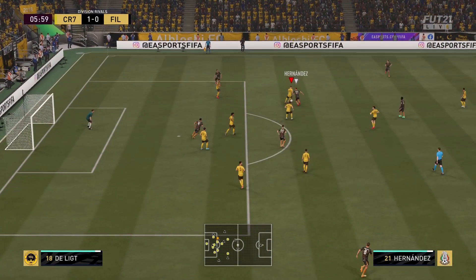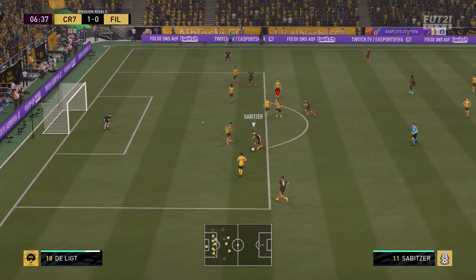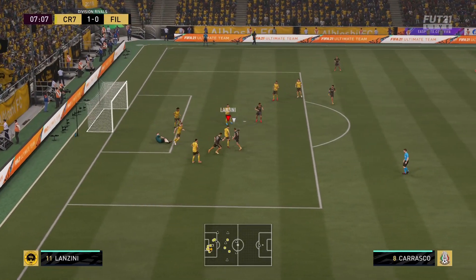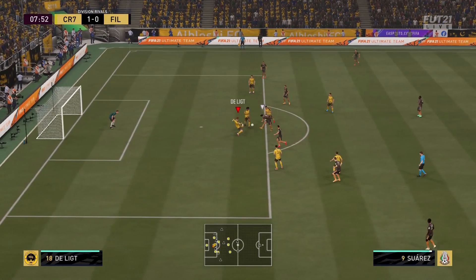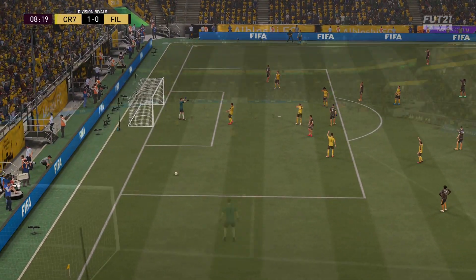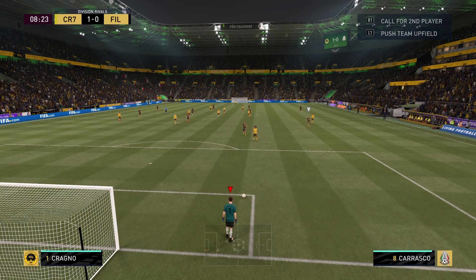Five minutes into game two and already getting the ball back. There we go — look at that AI block, he's saving a goal! I did that on purpose. If I had switched to the other defender I probably would have gotten that ball, but I needed the highlights. Look at de Ligt throwing himself on the ground — what a defender EA have released.